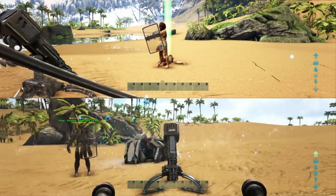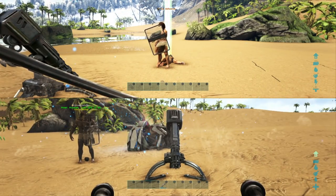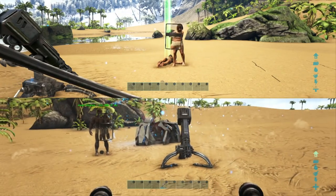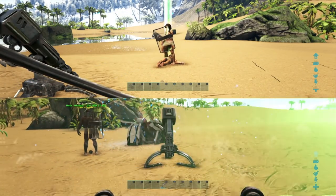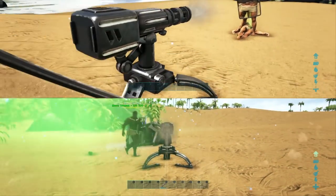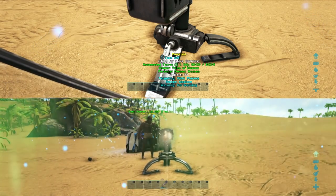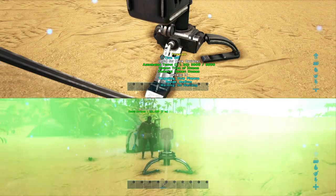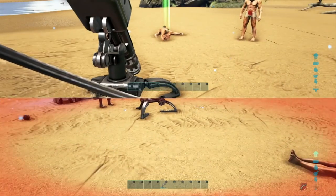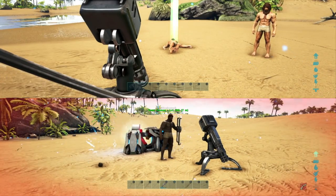Next up we brought out the riot shield. The resources required are: 120 polymer, 200 crystal, 120 silica pearls, and 40 metal ingots. In comparison to the metal shield it is quite a lot more in terms of expensive resources such as polymer and crystal, however the riot shield is definitely worth it. Starting at 43 bullets from the auto turret, the riot shield blocked all the damage — it took 31 bullets to break it, compared to 10 bullets for the metal shield.